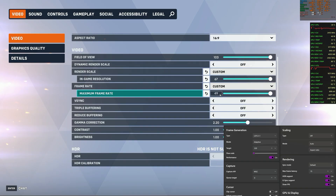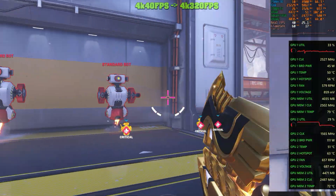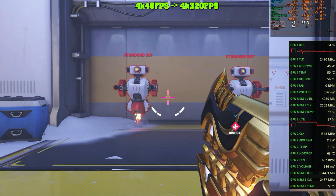We will test three different base FPS values: 40, 60, and 120 — with FrameGen scaling those up to 320 frames per second. Focus on the crosshair difference before and after activating FrameGen.